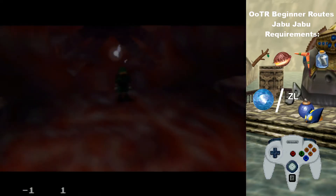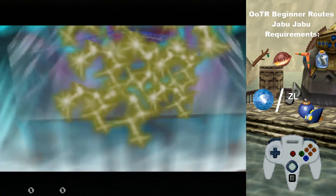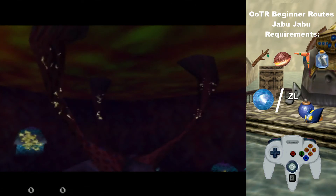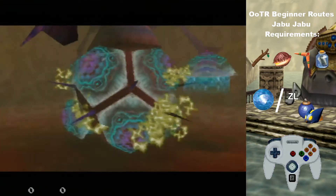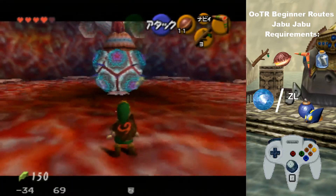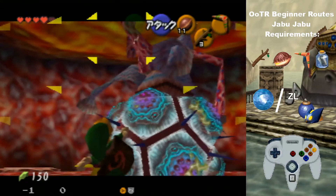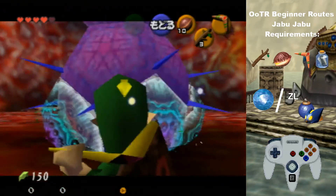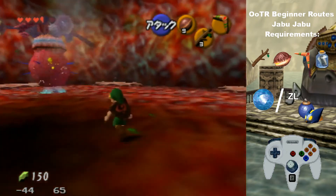While it's a relatively quick dungeon, it doesn't have a lot of checks, but it is pretty simple all things considered. Now Barinade can be done really efficiently if you get good cycles on it, but for beginners I wouldn't worry too much about how fast your Barinade kill is unless you really want to practice it. Barinade's not an extremely slow boss, besides the third phase which is pretty bad. Target the right one. If you throw the boomerang really fast, you can use one nut and kill all of them. Then if you throw it again you can stun it and throw a nut and kill them all again — that's the way you do fast Barinade. It's all about timing.